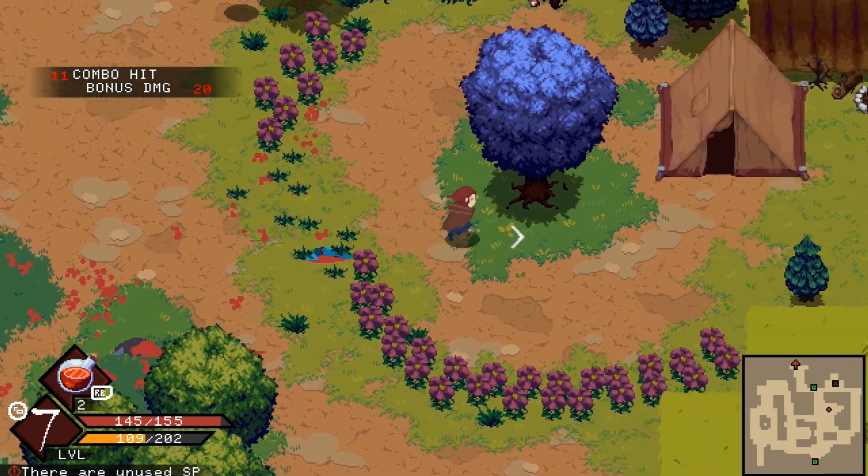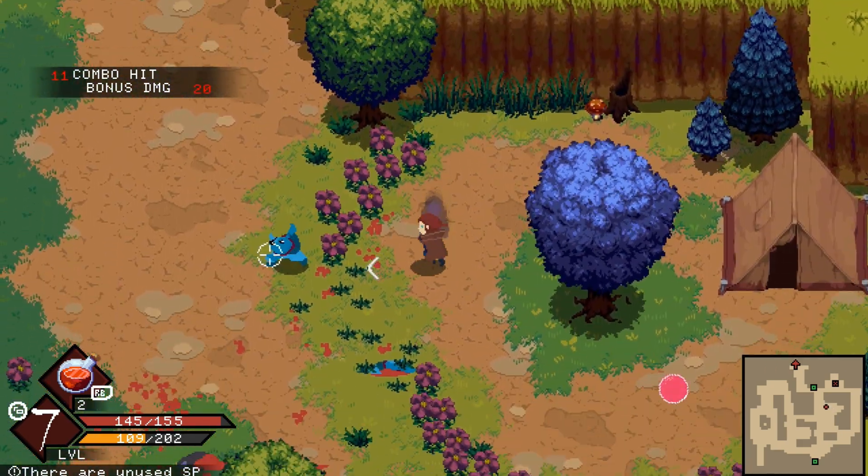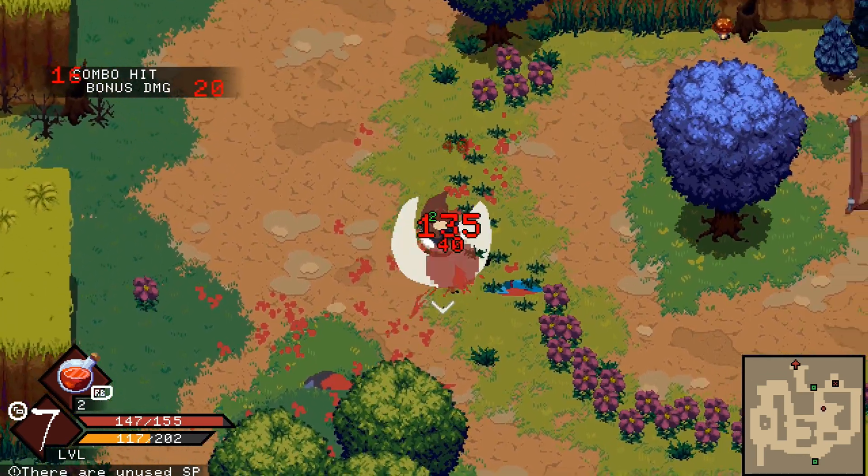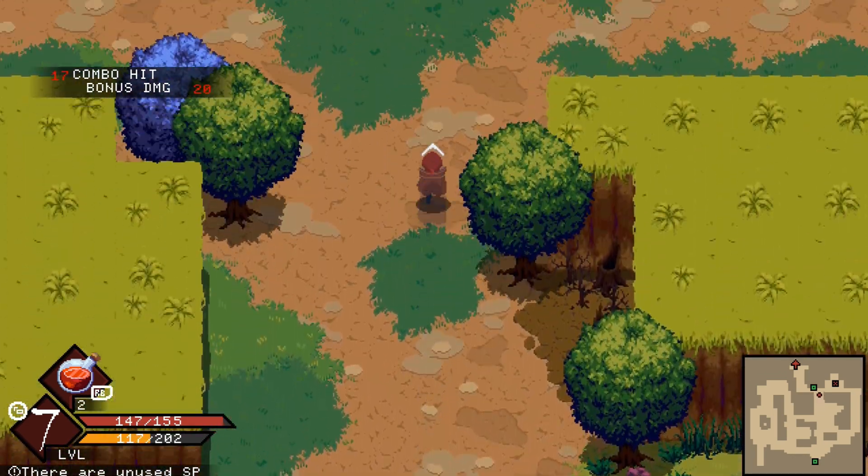After you clear out the first camp, use your map and move on to the next one, and keep repeating that until you clear out a total of four. Then from there, we'll be able to move on to the boss.